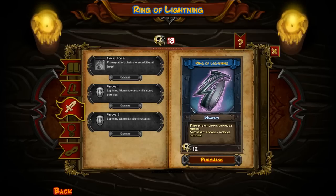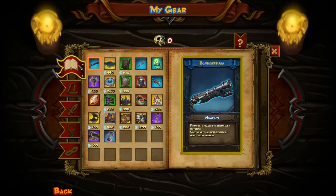I'm going to buy it and use it again because it helps me get out of lots of binds, especially the alternate fire thing — the thunder and lightning storm. Amazing. We spent 12 skulls. Primary attack chains to an additional target. Lightning storm now also chills some enemies for six skulls, or lightning storm duration increased. We don't really care about chilling, but if that thing could last longer — goddamn. We just blew all of our skulls on a special ring, not a backpack, but that'll do. We've got quite the arsenal now. Look at all these traps. It's fantastic.